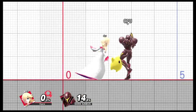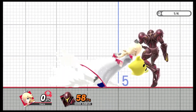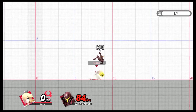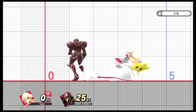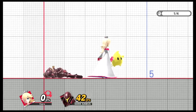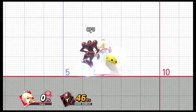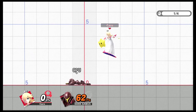For the up smash, Rosalina hits first and then Luma. Since they hit together they do double damage and KO really well. Notice that Rosalina's up smash also hits behind her, so even if the character is in front of you, it can still hit behind. Her down smash hits both ways regardless of which direction Rosalina is facing — Luma hits one side then spins and hits the other. This move is very helpful near the edge because the foot hitbox can kill outright.